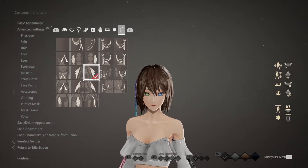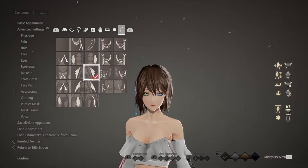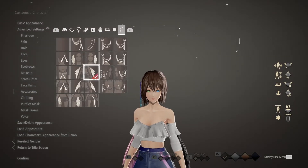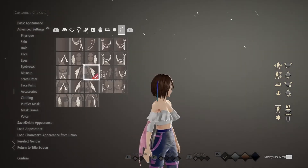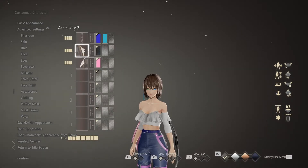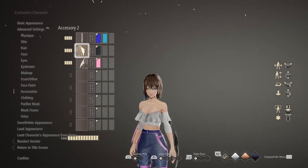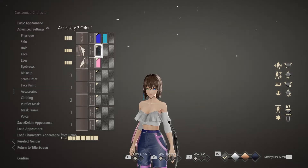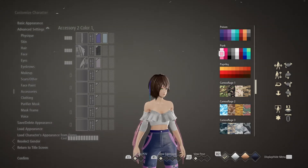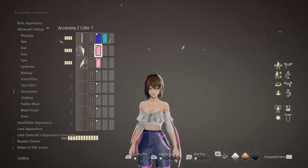If I tried to extend the braid any longer it goes into her shoulder, so I gave it a little more length and moved it so it looks like it's part of her hair. For her pink frills — I know she has pink going into white on her long sleeves, but that's not really an option in Code Vein — so I went with some pink frills on her arms. I chose this option and changed the color; under punk it's the second option. I didn't go into the advanced settings at all.